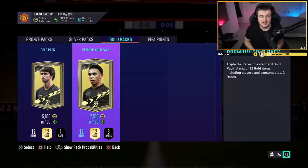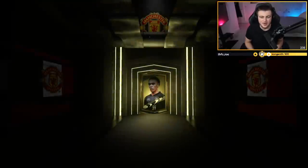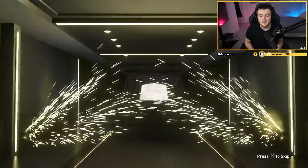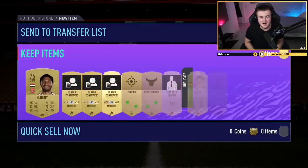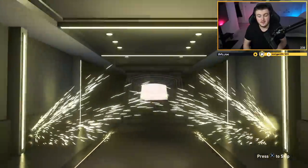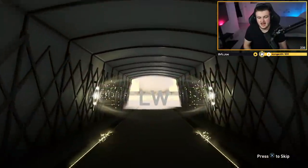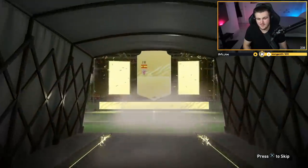We have 3,750 points left — that gets me 14 seven-and-a-half-k packs and one 5k pack. I'll just open them, and if we get something decent I'll show you. It's likely we don't get anything good because 7.5k packs typically don't give out much. We got a board — finally, it's been quite a lot of packs. It's a Spanish board, which means who cares — that's an 83-rated Moñane. Brilliant, just what we wanted EA. Back-to-back boards.